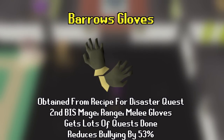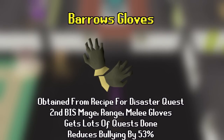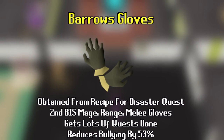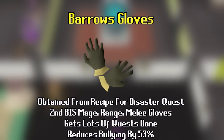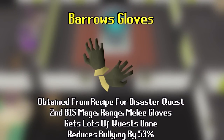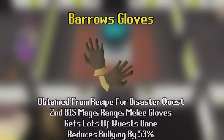Number 13 is Barrows Gloves. If you're going for the quest cape you'll be getting these anyway, so this is probably the thing you should focus on before most things on this list — both for getting tons of quests done and because of how good the gloves are. Of all gloves in the game they give the second best range bonus, second best mage bonus, and second highest strength bonus. I would highly recommend rushing these so you don't have to use a combat bracelet anymore.